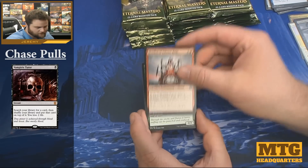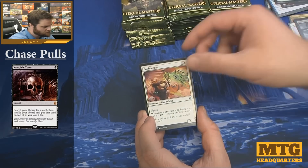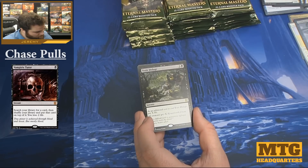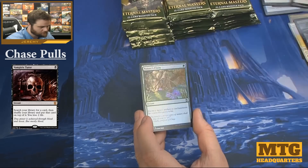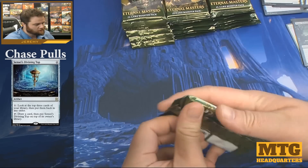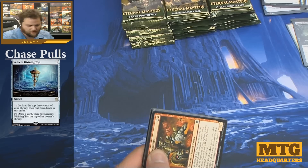Honden of Infinite Rage, Flinthoof Boar, Soul Catcher, and we have Toxic Deluge — three mana, all creatures get minus X minus X for each life you pay. It's very strong. And a foil Nature's Claim. I would guess this set is going to be around opening weekend and then after that it'll probably be gone most places.